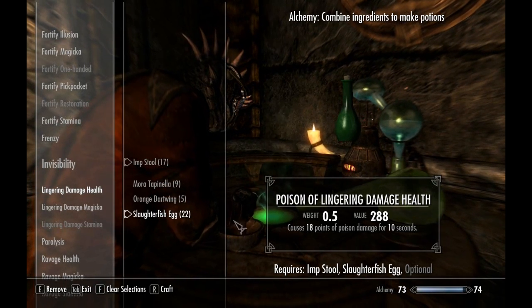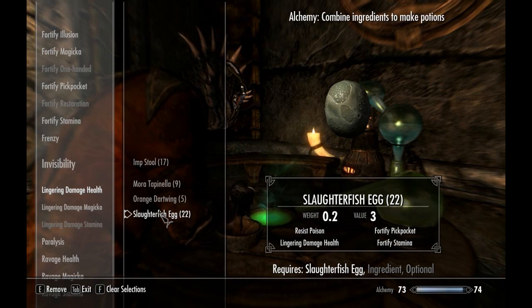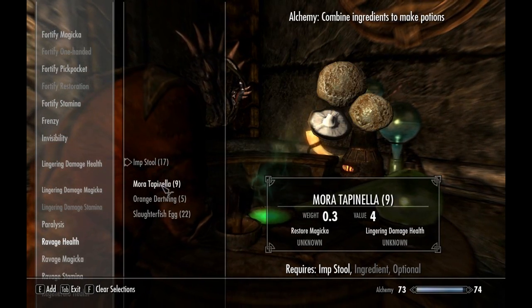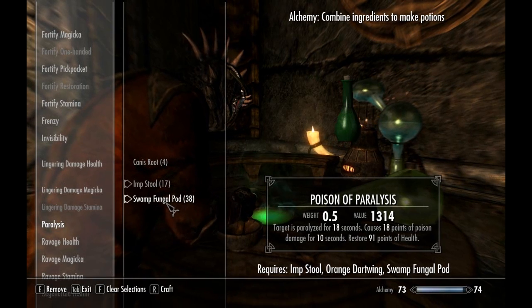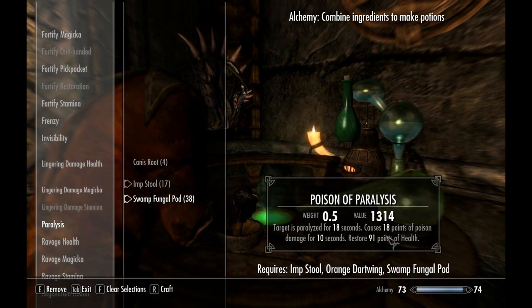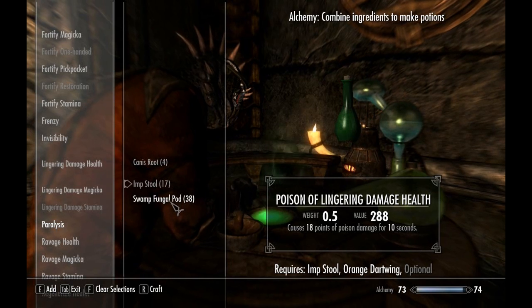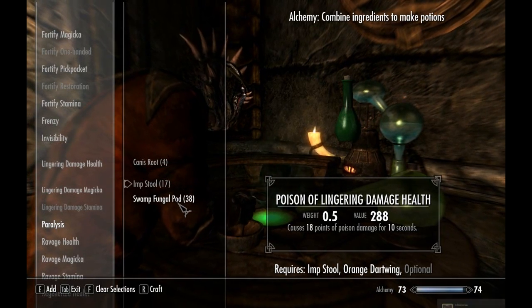Slaughter fish eggs - I'll take those. It really doesn't matter, they all do the same amount. I don't know if there's a specific one that does more concentrated poison damage than others, but all the ones I've found do the same. Get Imp Stool because you want that Paralysis. Then combine it with Orange Dartwing. Swamp Fungal Pod - you don't want that unless you have the Purity perk, which is the final perk of Alchemy. It gets rid of the Restore Health effect. So Swamp Fungal Pod is out of the options until you get Purity. It's good to collect them, but you won't be able to use them for any paralysis poisons until you get Purity.